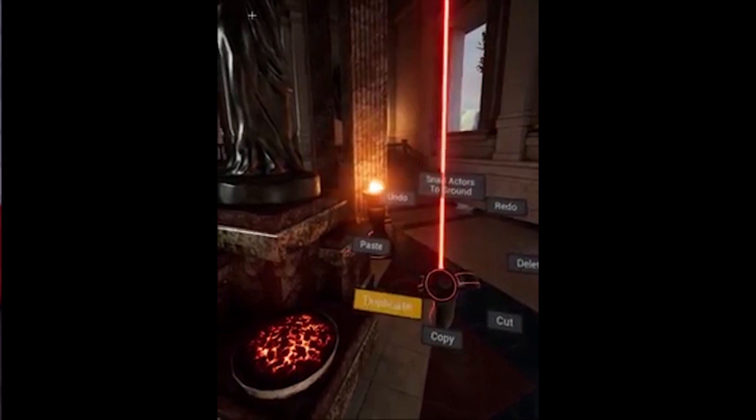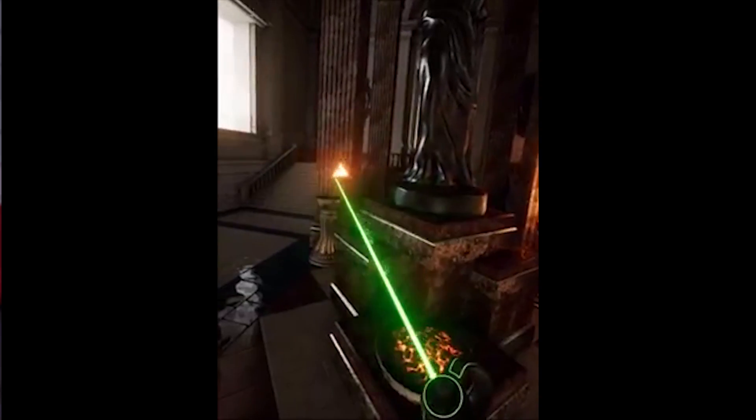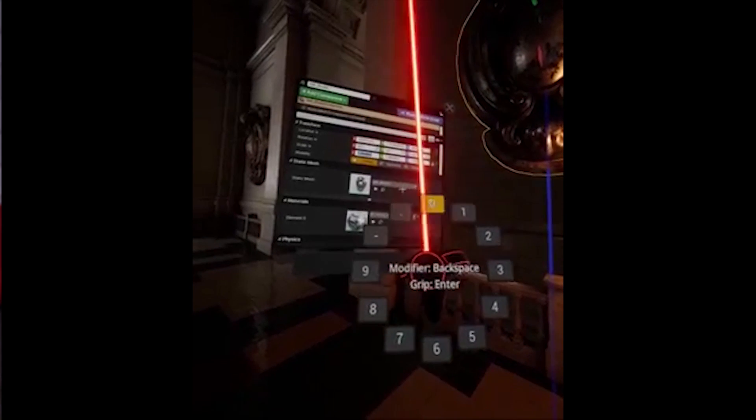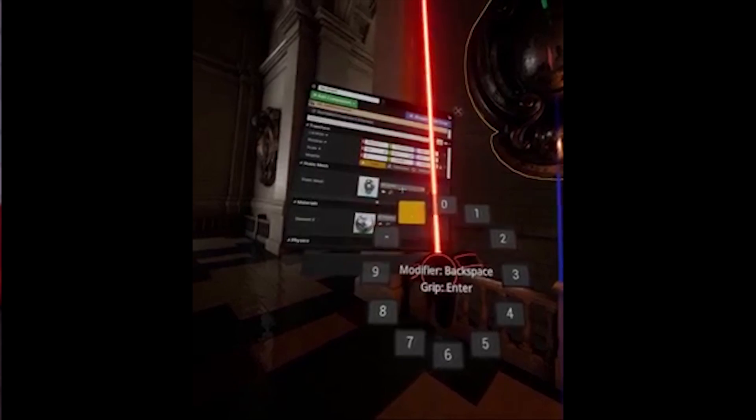They now have a quick menu, a radial menu for the VR editor to improve usability and functionality. They've added a new number pad UI which helps developers add numbers 0 to 9 as well as negative and decimal value points in text fields.